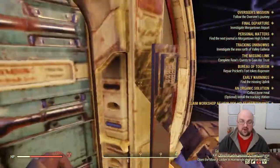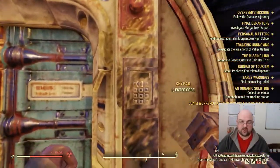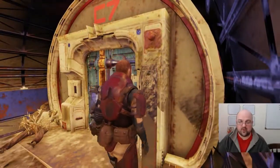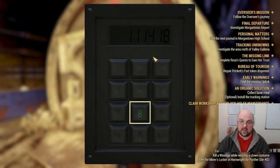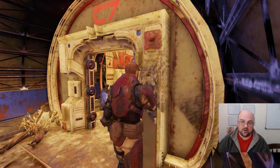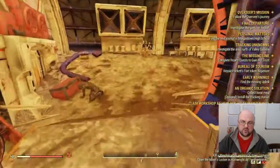There is a keypad to the right of the door, so what you're going to want to do is go to the keypad and put in the code, which is 1-1-1-4-1-8. That's going to open up this room.